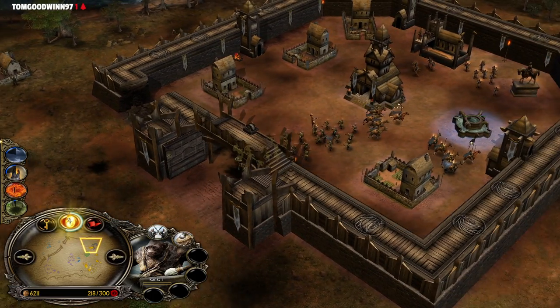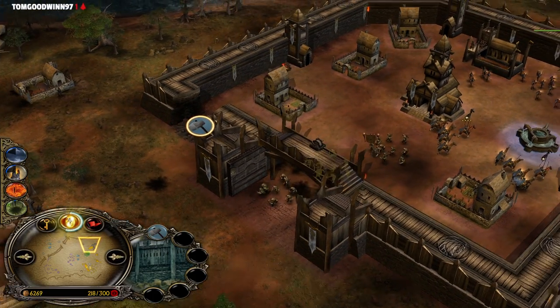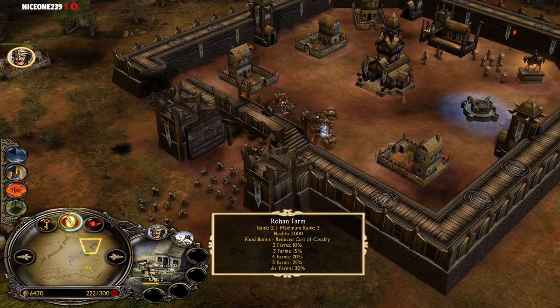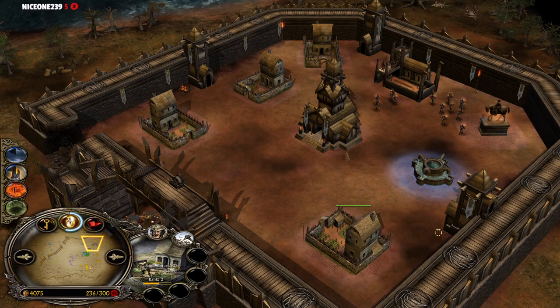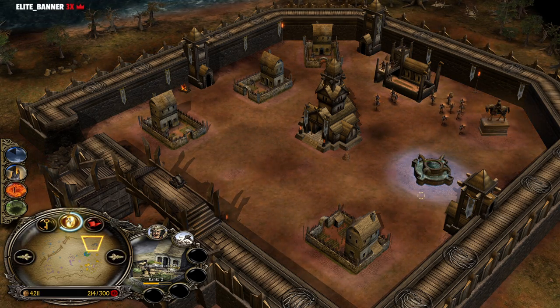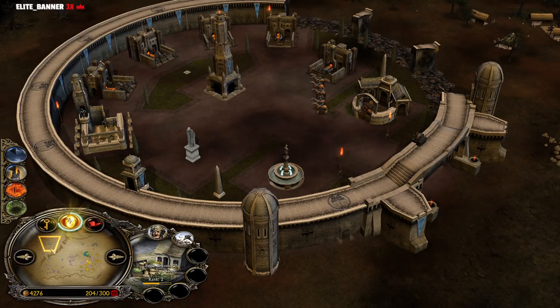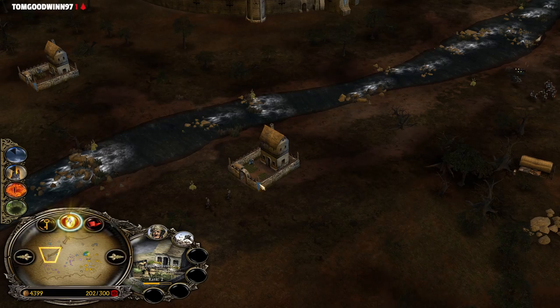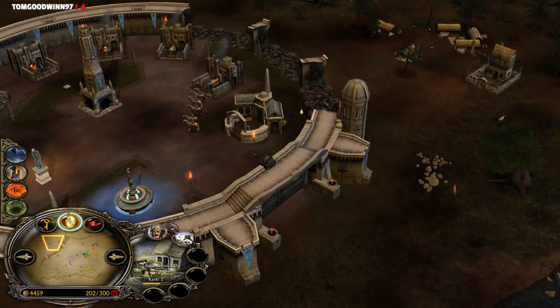The Rohan player has to repair this wall — which is easier said than done because he has only one farm outside, which is not even level 3 yet. He has four farms inside his base, an Archer range, a Fletcher on the backside, and a Well for sustain — so he doesn't have a great amount of resource income, unlike the Gondor player who now has three level 3 farms outside of his base.